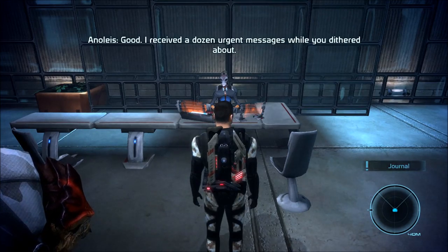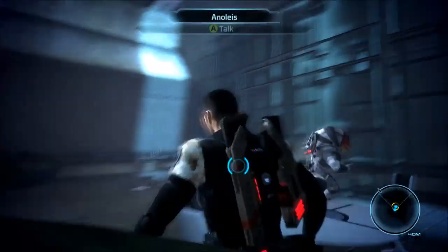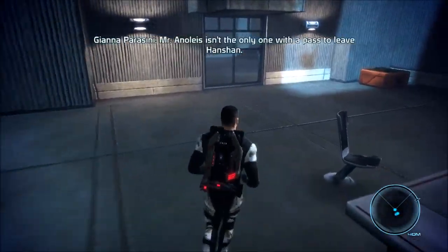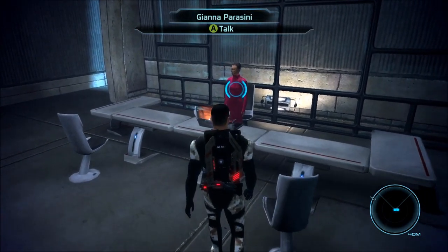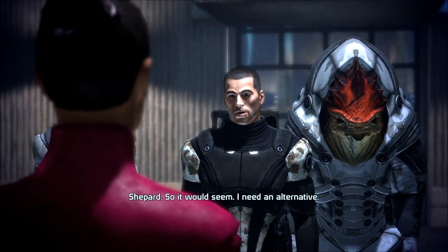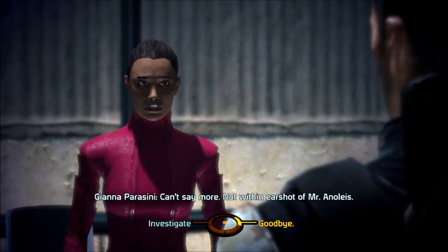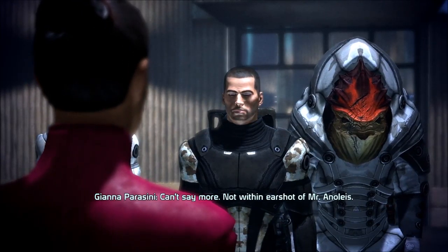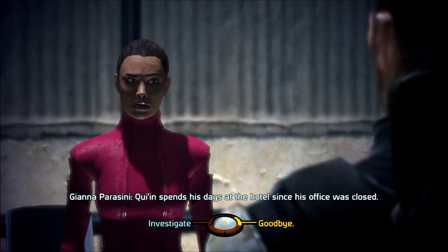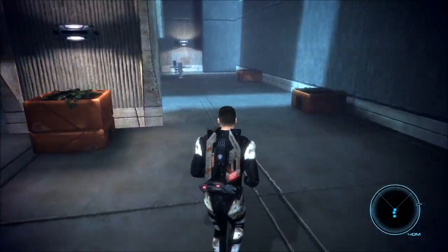Mr. Anoleis isn't the only one with a pass to leave Hanshan. 'You've never worked in the corporate world, have you, Commander? You can't bludgeon through bureaucracy.' I need an alternative. 'Talk to Lorik Keene — you should be able to find him at the hotel bar. Can't say more, not within earshot of Mr. Anoleis.' Lorik Keene — you said I should talk to Lorik Keene. 'Keene spends his days at the hotel since his office was closed. Goodbye — I've taken up enough of your time.' Not at all, Spectre — this is my job after all. I like her, she's nice.